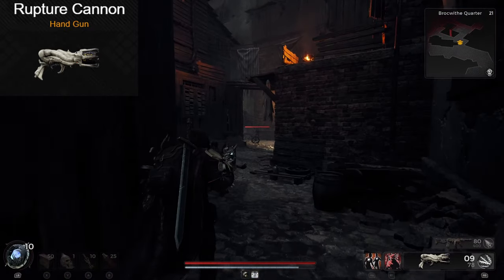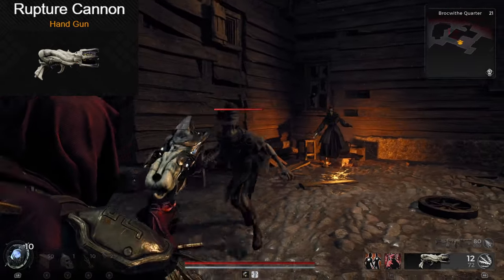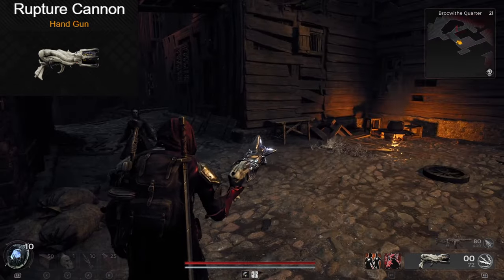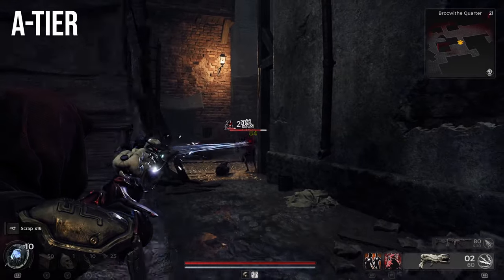Let's talk about the Rupture Cannon — now I really like this one. It's part handgun, part shotgun, and it deals crazy high damage with a decent rate of fire. It's also able to equip any mod, so slot in whatever keeps it versatile. You just can't go wrong with this one. Plus, if I'm being honest, I kind of like the way this gun sounds when you fire it. This falls into A tier for me.